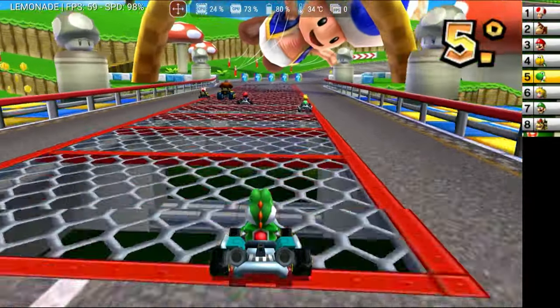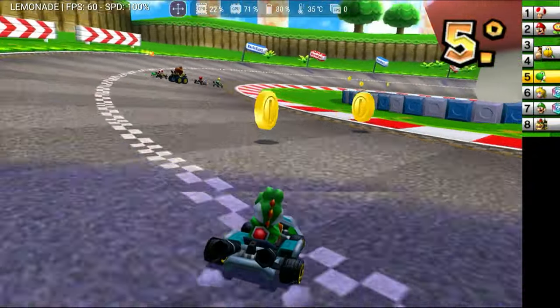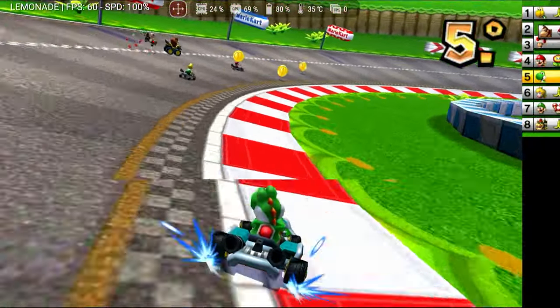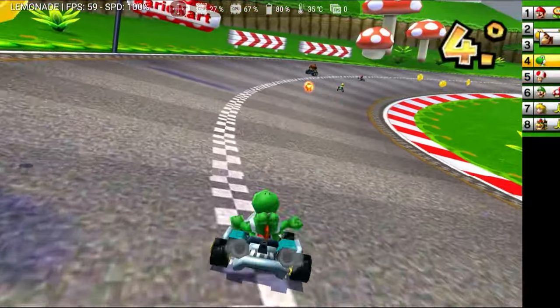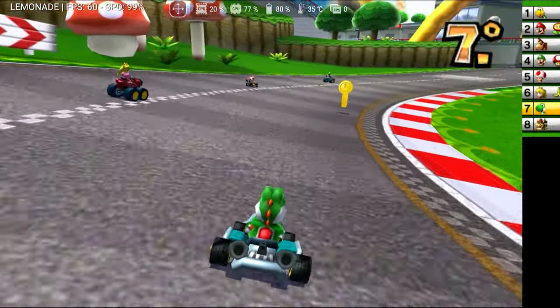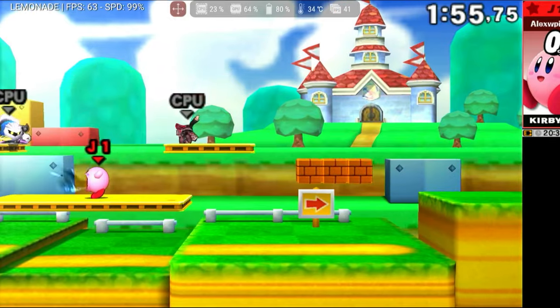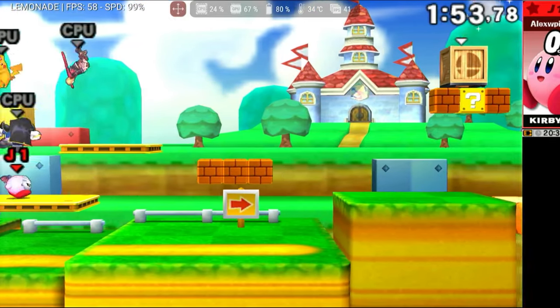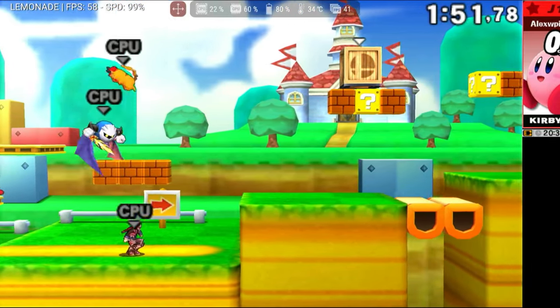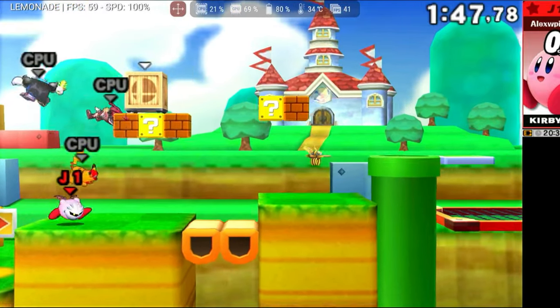Mario Kart 7 maintained a steady 60 FPS throughout, with no visual artifacts or issues during gameplay. Smash Bros., with its large number of shaders, ran most of the time at about 95% of full speed. Lowering the resolution would solve any FPS issues if necessary.